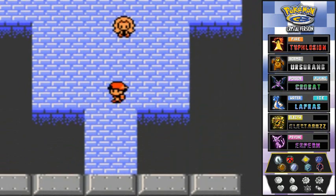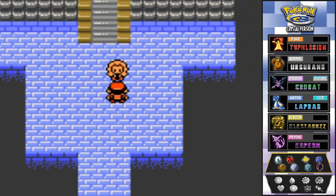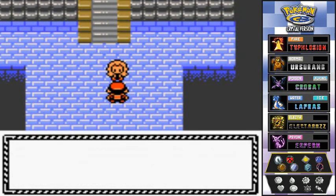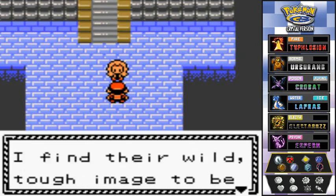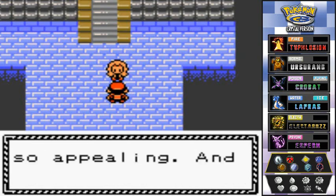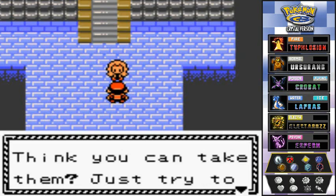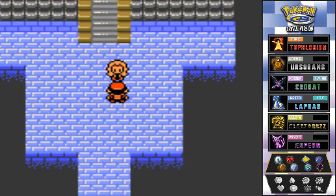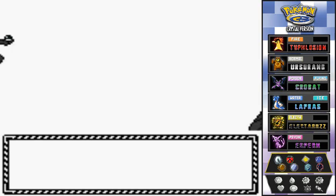This place looks a little eerie, kind of like Falkner's gym. Here we go — talking to this lady, she's like: 'I am Karen of the Elite Four. I love dark type Pokemon, I find their wild tough image to be so appealing and they're so strong. Think you can take them? Just try to entertain me.'